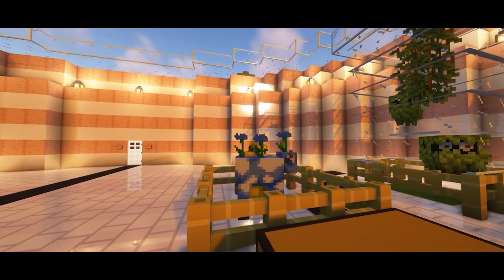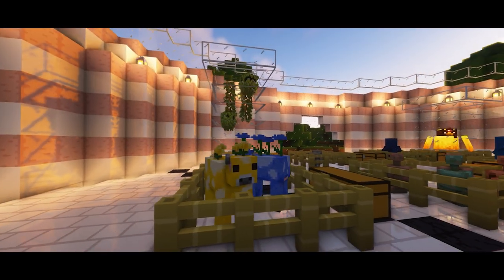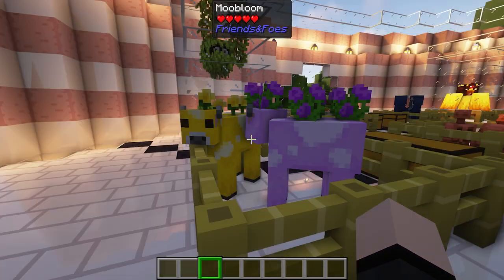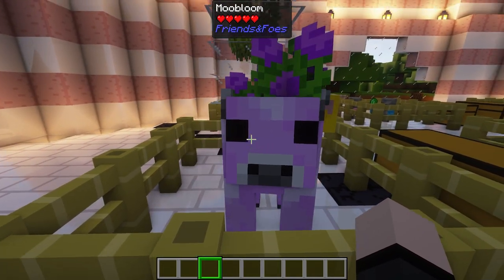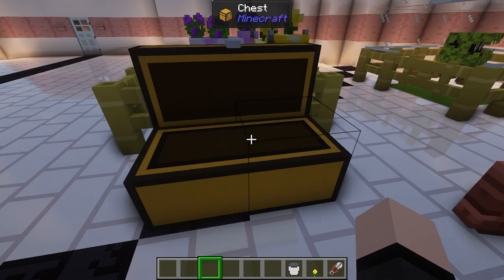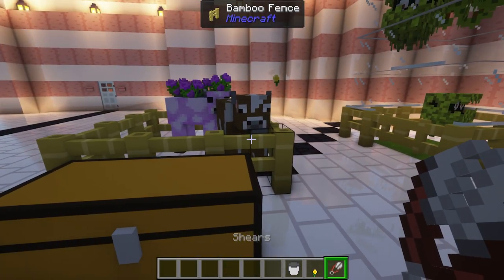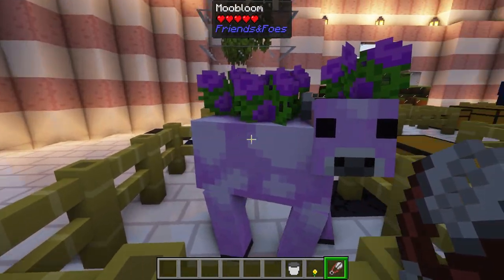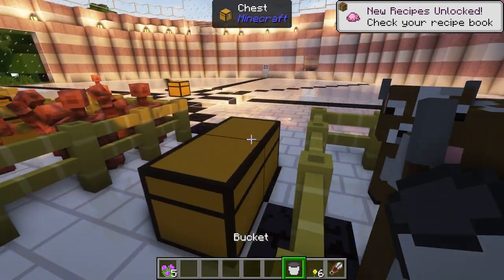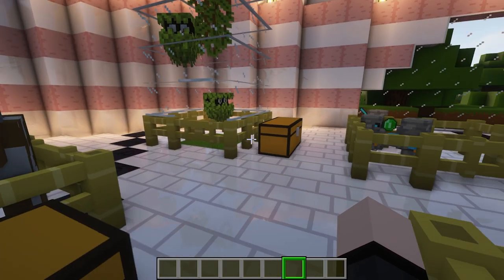Up next we have the Moo Bloom — probably the most boring mob in the mod, but still cool to have a variety of new animals. It adds this yellow Moo Bloom, and with an add-on you can have a Moo Bloom for every variant of flower. All you do with these is pretty much just shear them for buttercups. Once you shear it, it turns into a regular cow. You can do the same for the flower versions to get the corresponding flower, and you can also milk them.